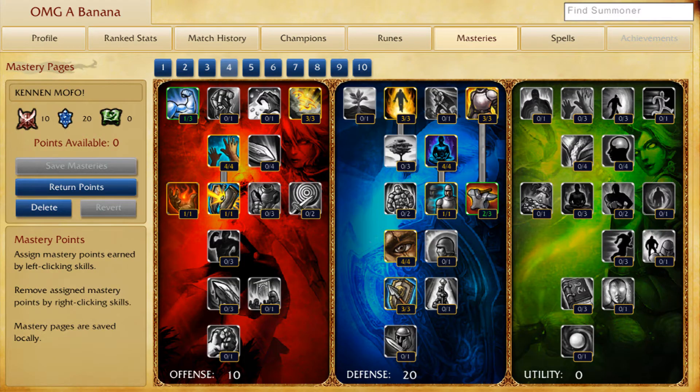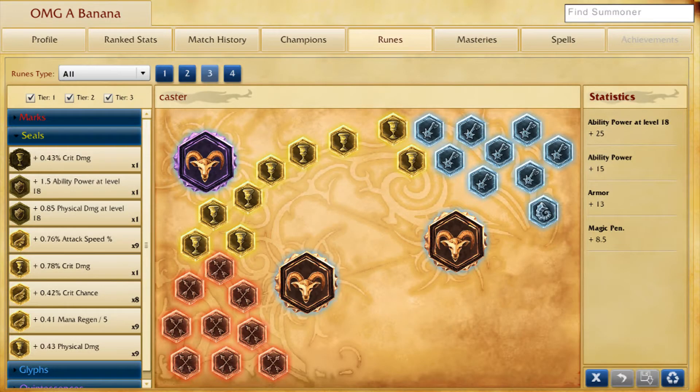Let's start off with his masteries. I like to go 10/20/0 because I like to use Ignite and Flash as my summoner spells. I get the extra 10 ability power when Ignite is off cooldown, and the rest of the nine is for the 15 spell penetration — all that stuff when you play a caster. In the 20 defense tree, since you don't use mana, you go for a more defensive build for extra health, armor, and everything at the beginning.